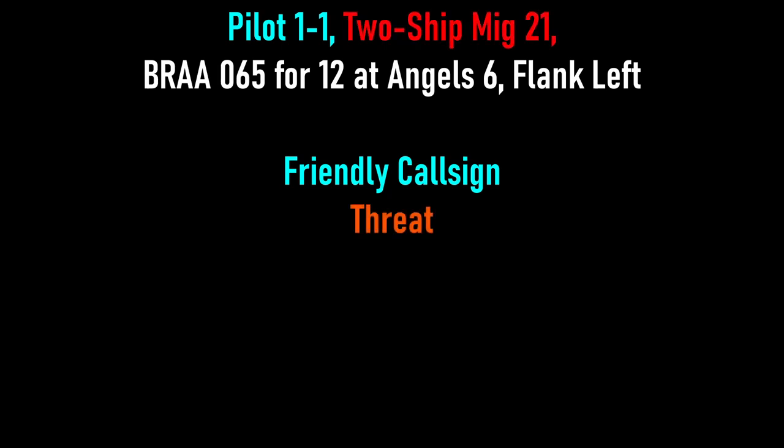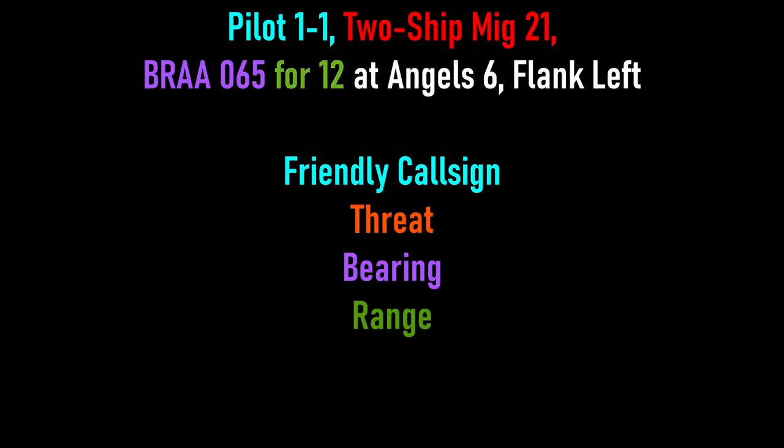Putting all that together, an imagined callout could be: 'Callsign XX, Magic — threat, MiG-21, BRA 065 for 12, at angels 6, flank left.' Just to give some idea of how I'd commonly use these, here are a couple of callouts from a recent flyout so you can see how I'd be measuring things in real time.